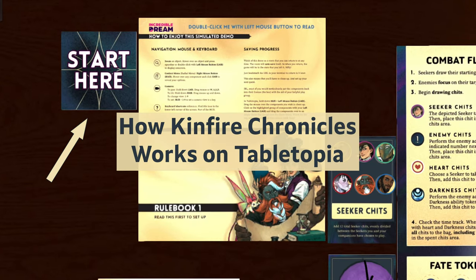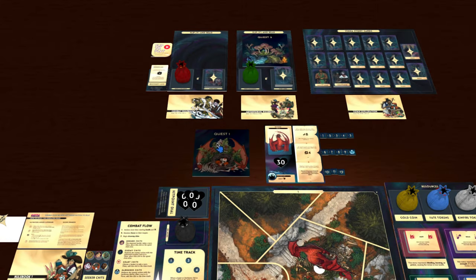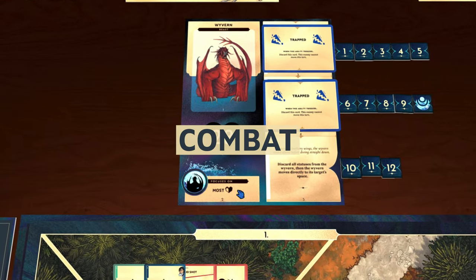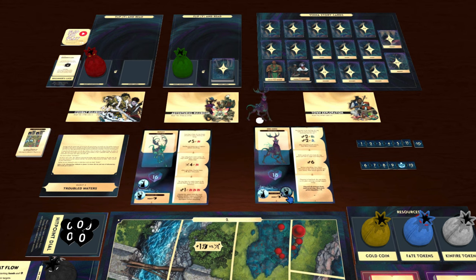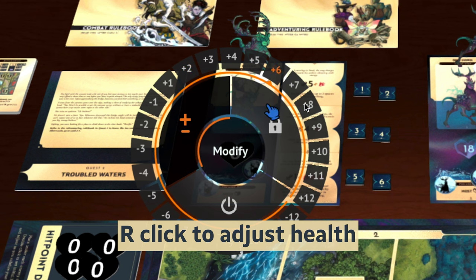The Start Here section will walk you through everything you need to know, but here are the overall basics. Begin your adventure by grabbing the quest folio you're going to play — most likely quest 1 — and pressing F to flip it over. The game will tell you what to do and which cards to grab, so find them in the pile and flip them over to read them. We recommend leaving a space above the map for the quest folio, the story cards, and the enemy health sheets. The first quest's combat is already set up for you, but for later quests, you'll pull all the enemy sheets and standees out of the quest bag, set up their health markers, and place the enemy numbers on each sheet according to the battle's setup card. To adjust a health tracker, right-click and add or subtract accordingly.